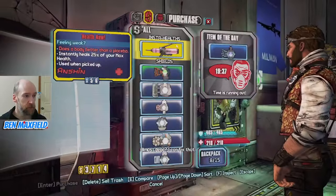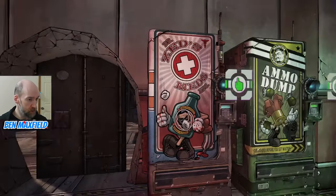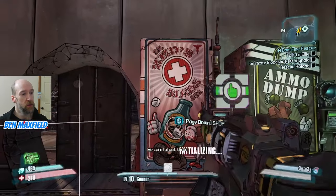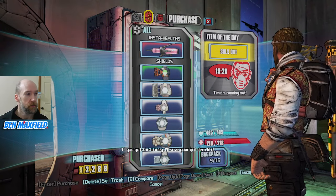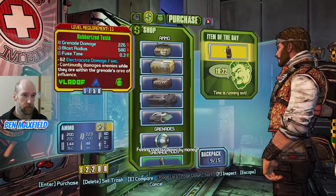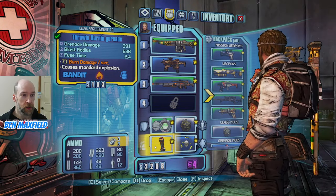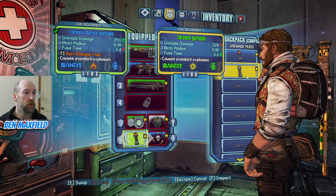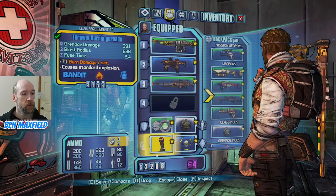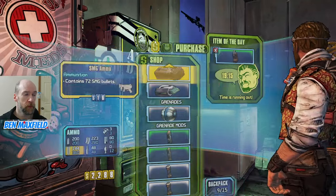Currently level 10. That looks like a decent turtle shield — a green turtle shield. I might go ahead and buy that; I'll have to be level 11, but that's okay. At the ammo shop there's a rubberized Tesla. What are we using for a grenade? We've got a flame grenade. We can get rid of this green one — we've got a blue flame grenade there. That'll do.